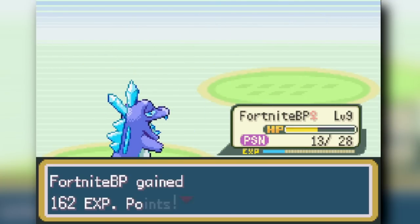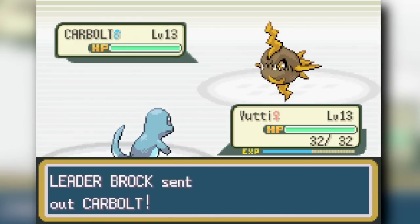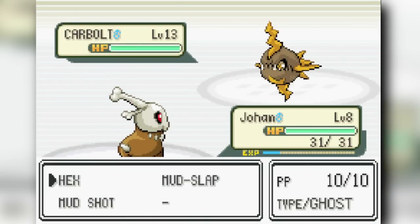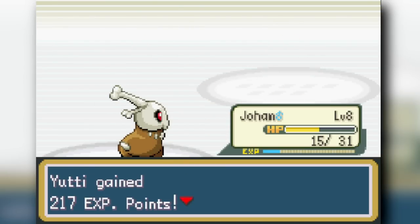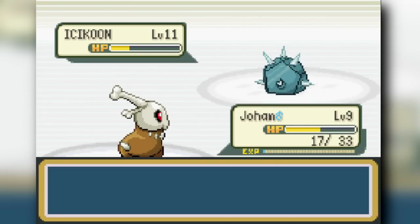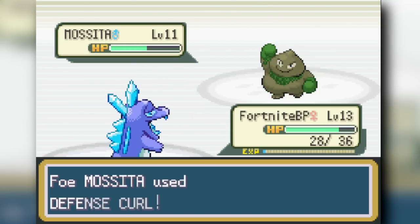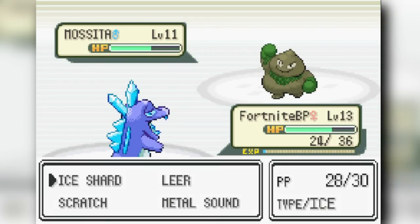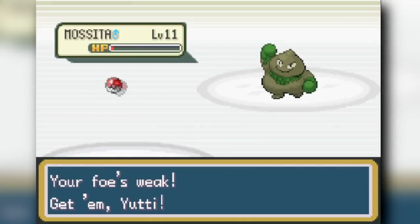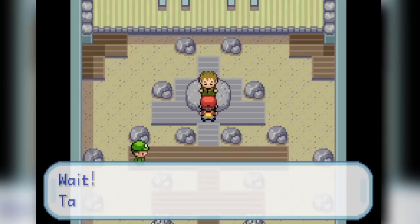We head to the first gym to face Brock. I start with my Squirtle/Charmander hybrid — Seamander — and water gun the first Pokemon. A Carvanha comes out as an electric type, so I switch to my ground-type Chikorita and one-shot it with Mud Shot, even though it's underleveled. Unfortunately Chikorita still gets taken out. I switch back to Seamander to knock out the ice rock and then Brock's last Pokemon, a Muk with grass typing. We beat Brock and earn the first gym badge.